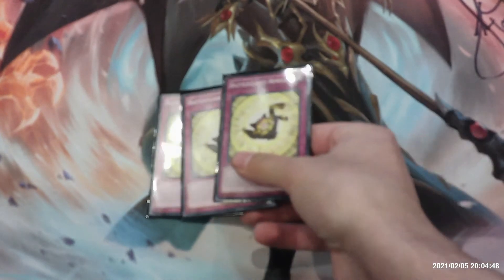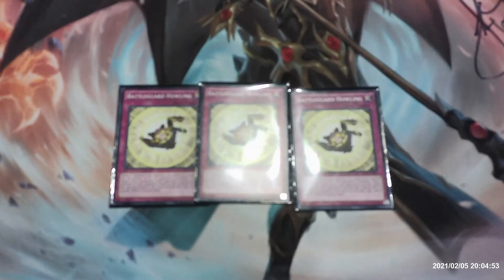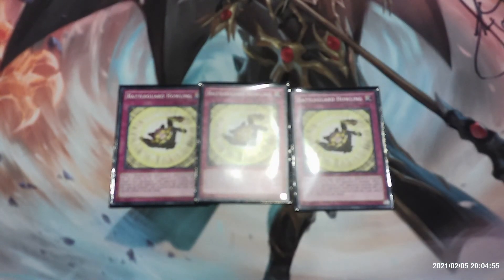Moving on to traps: first up we've got three copies of Battleguard Howling. Because this is a Warrior-based deck, this Warrior-based card fits well. When a Warrior-type monster you control is targeted for an attack or by an opponent's monster effect, target one face-up monster your opponent controls and inflict damage equal to that monster's original attack, then return it to the hand.